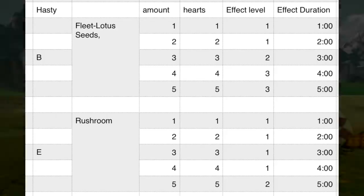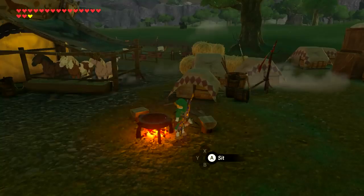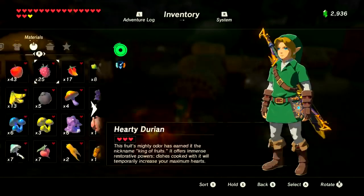To optimize sneaky food, cook three Silent Shrooms or Stealth Fin Trout with a Silent Princess. For hasty food it's all about the Fleet Lotus Seed — you need three for level two and four for level three. The Rush Room is the only other item providing a speed boost, but you need five of them to even hit level two, so three Shrooms and two Seeds gives you level three with max duration. Use your seeds sparingly.